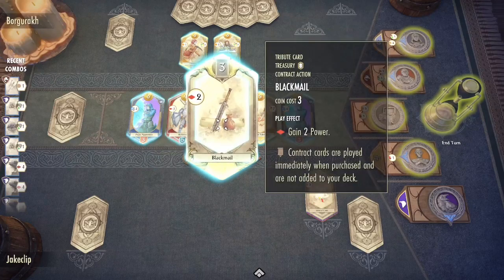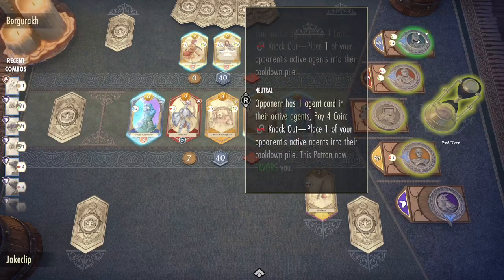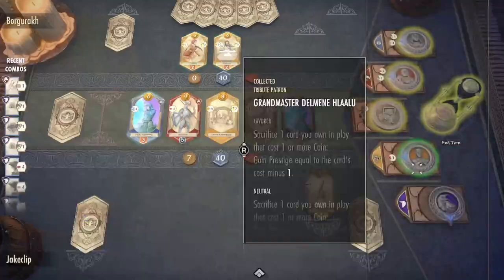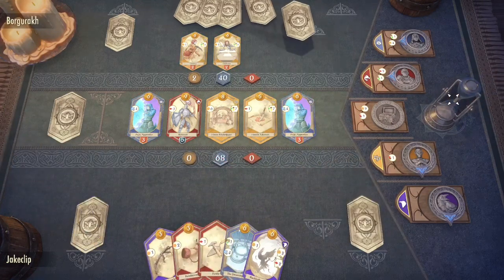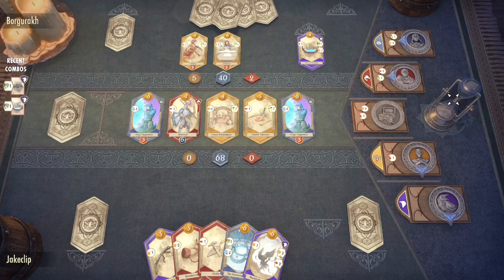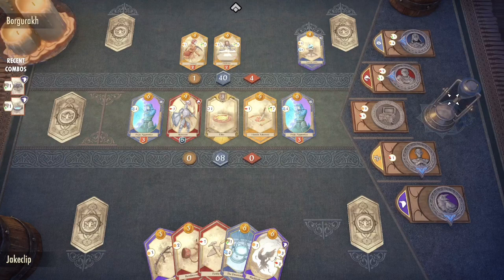We might as well spend some of our gold here and buy a Contract Blackmail. Since we're going to try to finish him on this turn, we're going to look to see if there are any cards I want to sacrifice for extra. I'm going to sacrifice this card using this patron right here to gain myself six extra power, meaning I am now going to have a huge lead on him. For those wondering: if you get to 80 first, that's when Sudden Death officially ends and a winner is announced. I would be hugely impressed if this player could get 26 prestige in one turn — it would be very difficult. But that's how comboing works, and that's how you can build your deck.